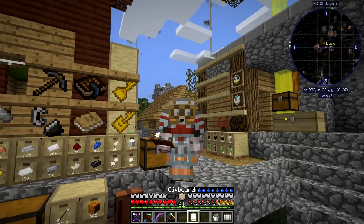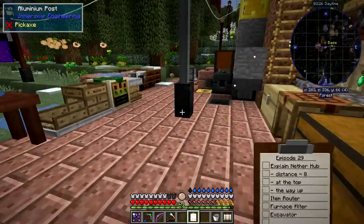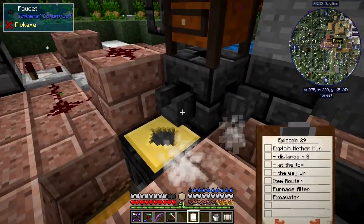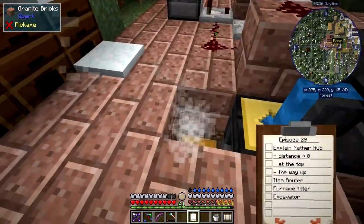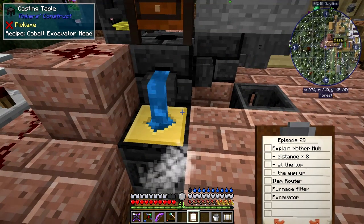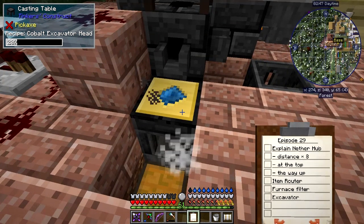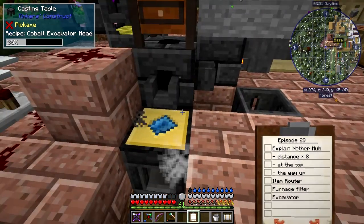I've made the cast and it's full of eight ingots of cobalt, so I'm going to make a cobalt-based excavator. It's fairly essential to make something fast and heavy for the nether — it's all to do with the nether of course. That's going to take a few seconds; I probably should have done it before.